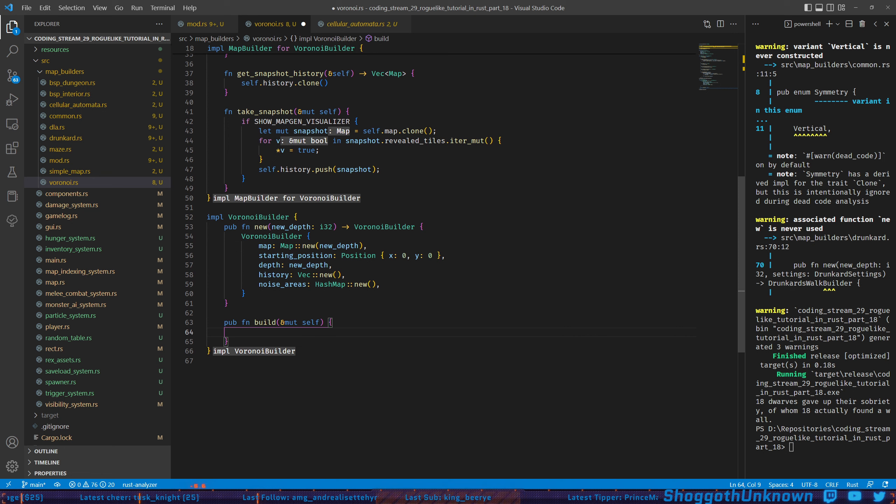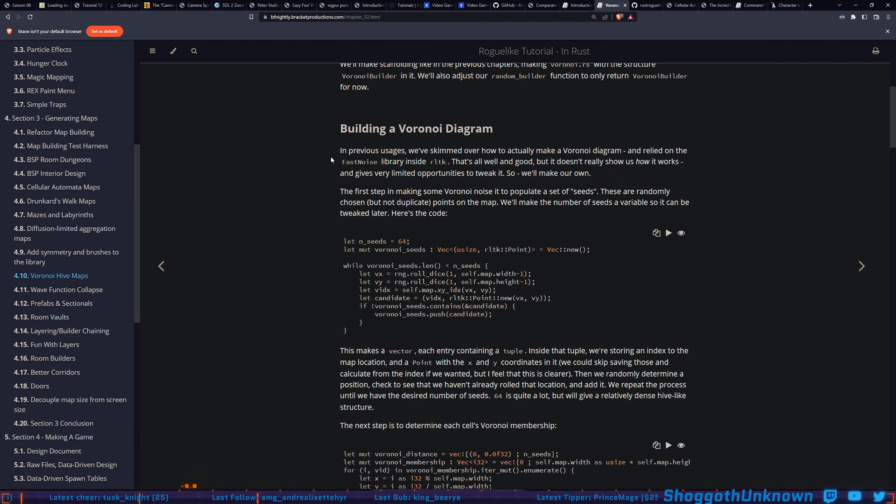So now we can run it and not much is going to happen because we haven't built anything yet. We're going to build a Voronoi diagram. In previous usages we've skimmed over how to actually make a Voronoi diagram and relied on the fast noise library inside RLTK. That's all well and good but it doesn't really show us how it works and gives us very limited opportunities to tweak it — so we'll make our own. A little personal aside: I think most of the time if you're learning about an algorithm you should implement it yourself. I don't care if it's already been done, I don't care if there's good libraries for it.